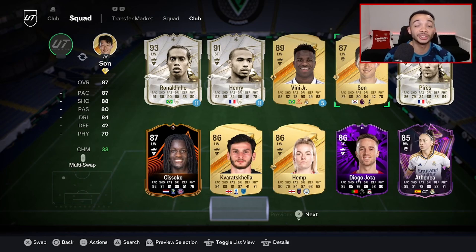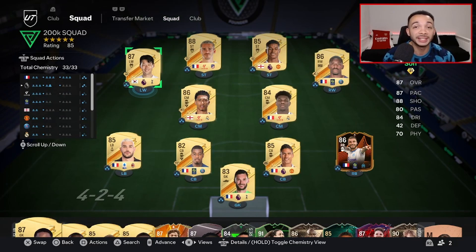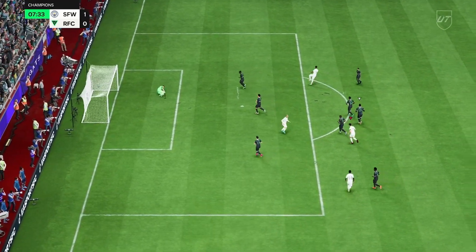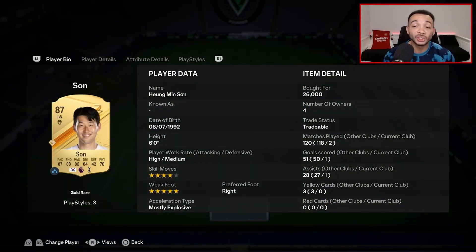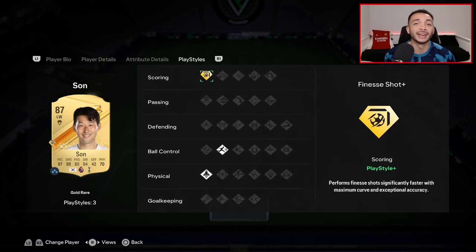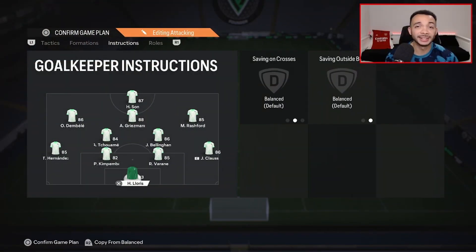And our striker is 87-rated Jungmin Son — the reason he is our striker is because his shooting is the best in the team on that five-star weak foot. We've got the Hunter on him. Six feet tall, high-medium, four-star skills, five-star weak foot, with the Finesse Shot play style plus — his finesse shots are broken on either foot, he is so clinical. Shooting out of this world, pace with the Hunter really good. That five-star weak foot paired with the Finesse Shot play style plus — Son is our striker and he's gonna score a lot of goals.